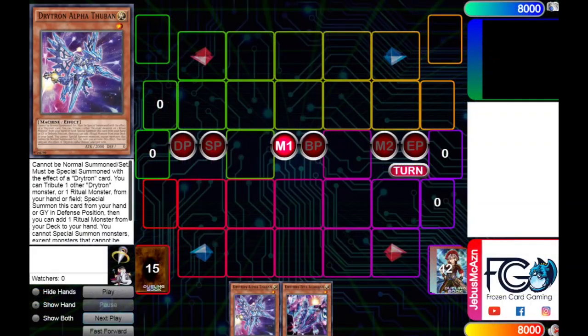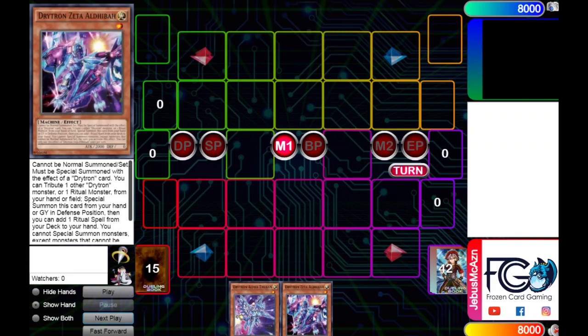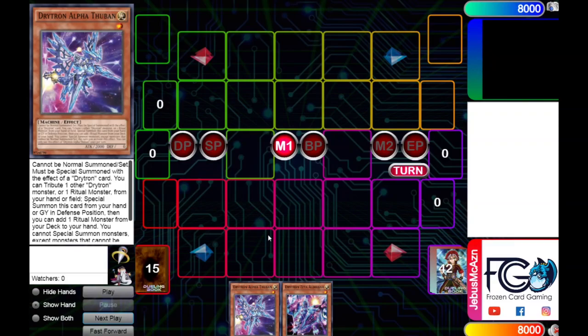Now I'll cover two short basic combos that show how these cards interact. In this deck it's important to improvise rather than memorize every two-card combination, since many lines lead to the same board state. That said, one combo worth remembering is Alpha plus Zeta — a classic. You can access both off Cyber Emergency or Drytron Nova, or get Nova off the field spell, so you can reach either of these consistently.